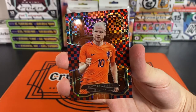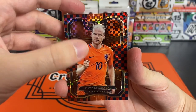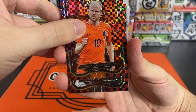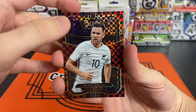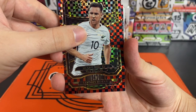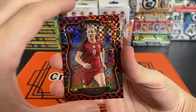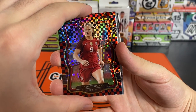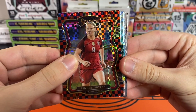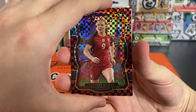Here is our first red checkerboard — it's a Davy Classen, who's actually still playing at this World Cup. The next one is a Shane Smelts for New Zealand on the red checkerboard. And our final one is the United States' Lindsey Horan on the red checkerboard. After this we're going to have two In the Clutch parallels.